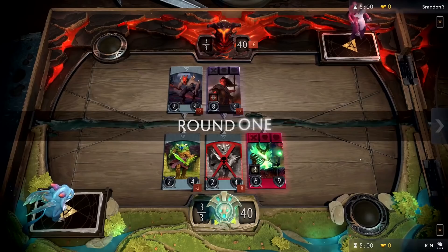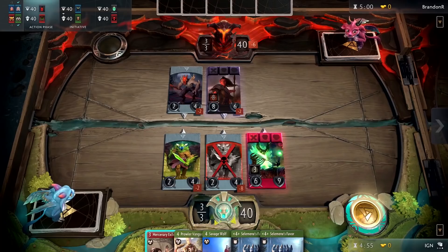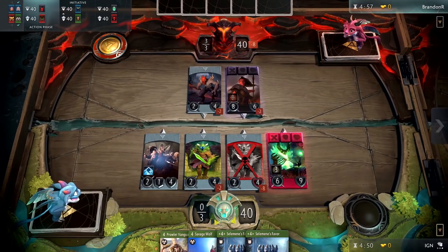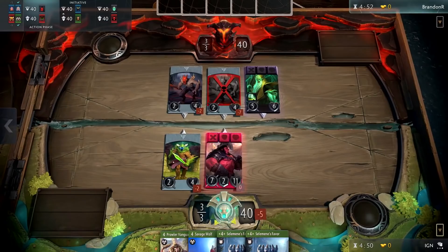3 creeps will also be deployed randomly across the lanes, so it may be the case that your Earthshaker could be facing down another hero, a creep, or nothing at all. How everything deploys at the start can influence how you play the rest of the game. Creeps are weak units of 2 attack and 4 health. You start with 5 randomly drawn cards, and so does your opponent, drawn from your deck of 40 and not from your hero or item deck.